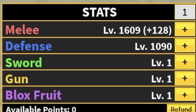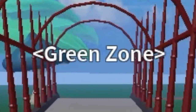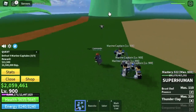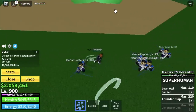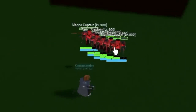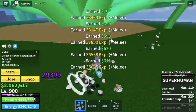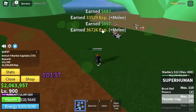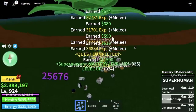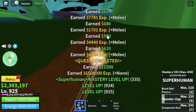Stat check: 1609 melee, defense is 1090. Next area, the green zone. First target, marine captains. Lure them without hitting them in order for you to dodge their long range attacks. After that, use your X skill and left clicks to defeat them. I know they're kinda hard to defeat, but just 25 levels here. And after that, next up, a mini boss in this island — Fajita, or Fujitora.